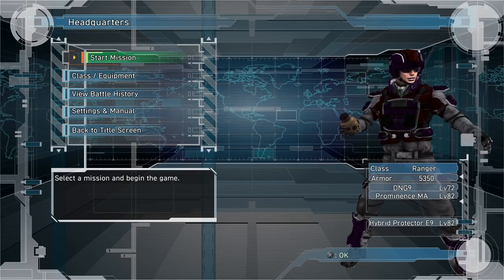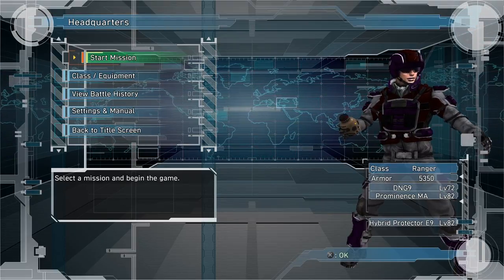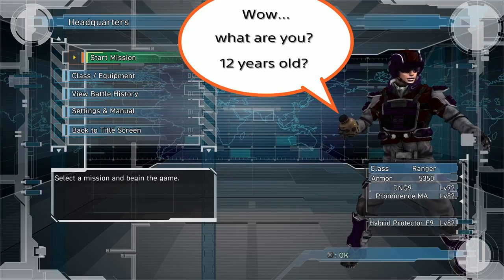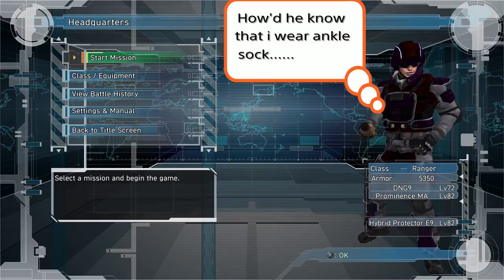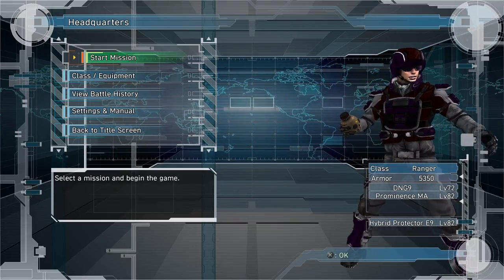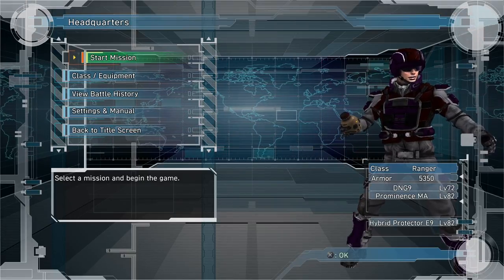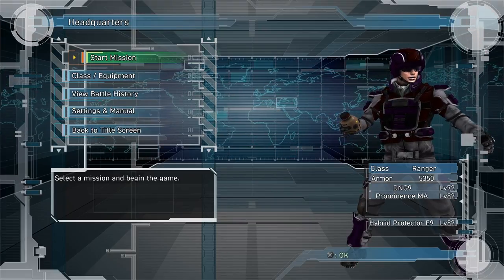Hello there, welcome to another Quick Tips video. This time I want to talk about animation-canceling for different classes. If you know of anything else to add to this video, please add it in the comments below as I'd like to start a conversation about this. I do know of a few ways to cancel animation in this game that can be useful in battle.